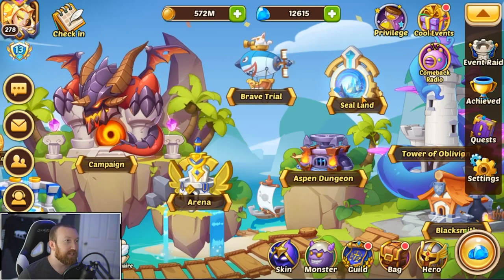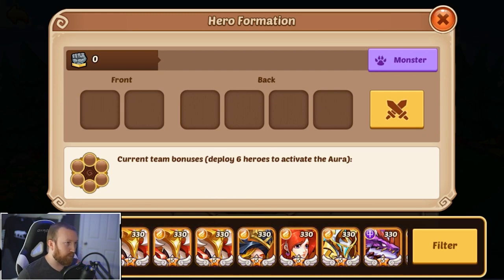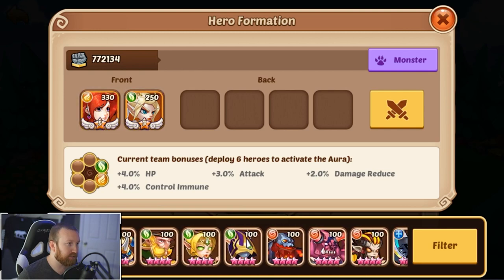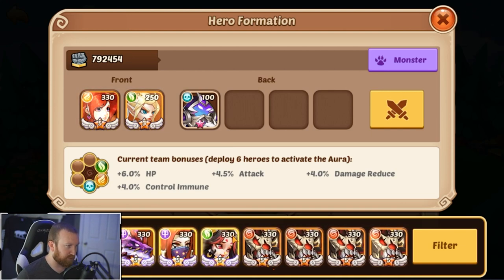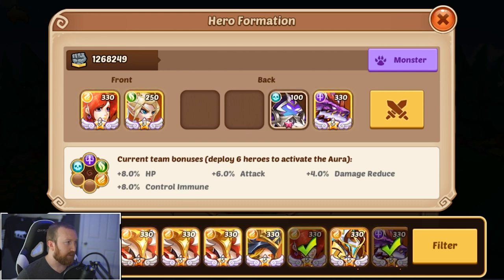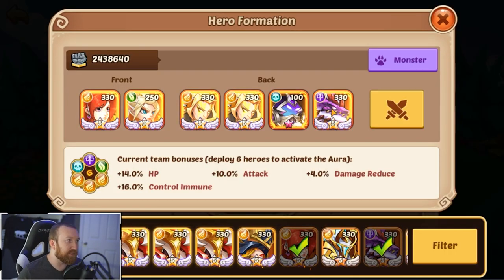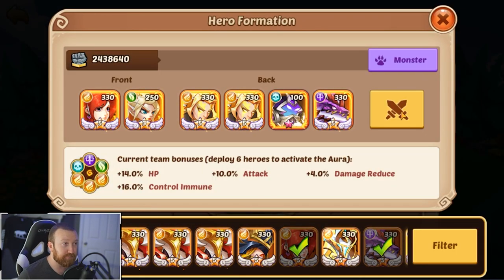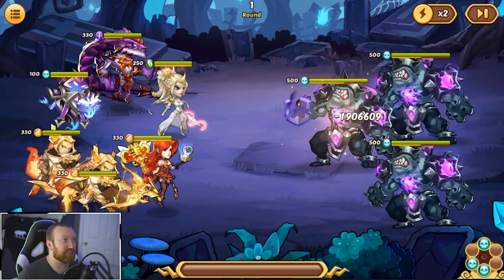All right, everything looks set - stones look good. Let's jump into it. Front row we're going to put our two support heroes, then we have our Death Sworn which we need to feed anyway - all we need is a four star. Then we're putting Rustle in slot three as the big damage dealer, and the secondary slot will be the lower damage one. We've got the Phoenix - it looks good. Let's jump into it, hopefully we don't get CC'd too much.